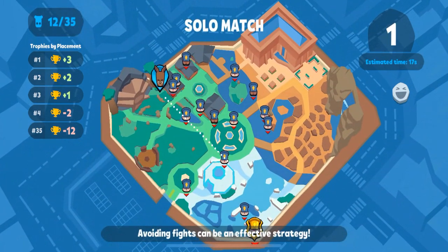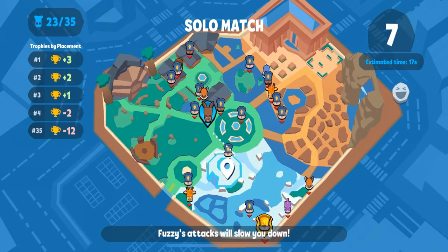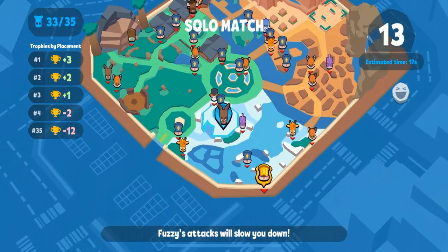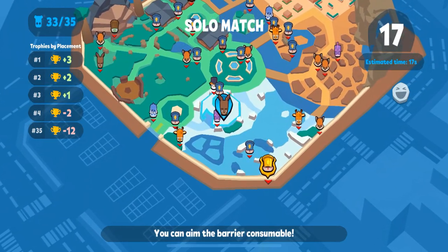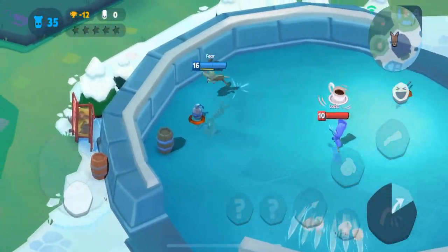Hey, what's up everyone? Fear here with another video. Today we're going to be doing a Molly game plan commentary. Molly is one of the all-around strongest characters in Zuba. She has mobility, she has damage, and while her health is a little low she just has that potential to outplay every character — it's always possible.